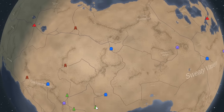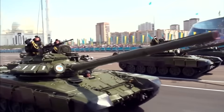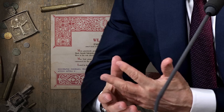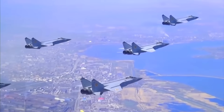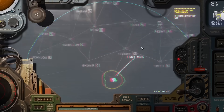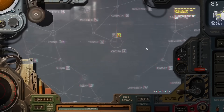The game takes place on the fictional desert planet of Kazakhstan. After a messy political revolution, rebel forces have taken over. You play as Grand Duke Mark Sayadi Salemsky, who was tasked by the Russian Emperor himself, Vladimir Vladimirovich Putin, to restore order. Unfortunately, our forces to the south got glassed by FOMO nuclear warheads, so you could say it's not going too well. Our last-ditch effort is to push north towards the rebel-controlled city of Kiva.